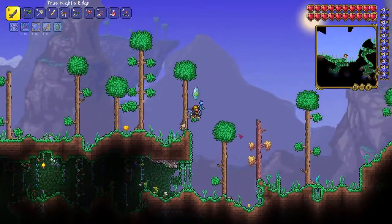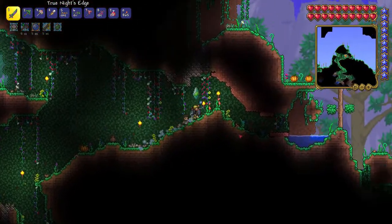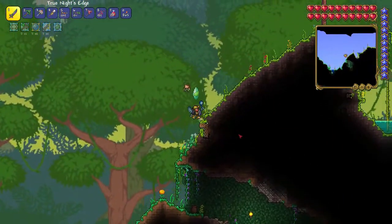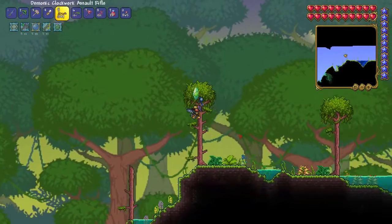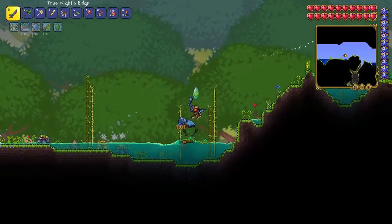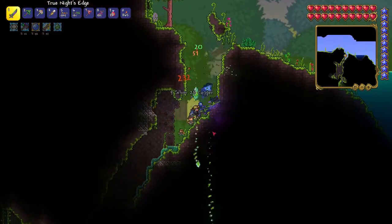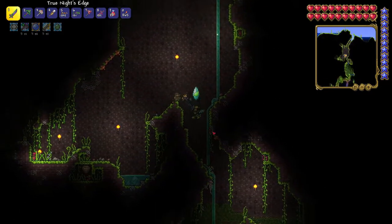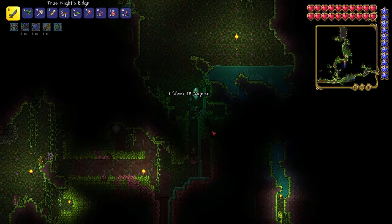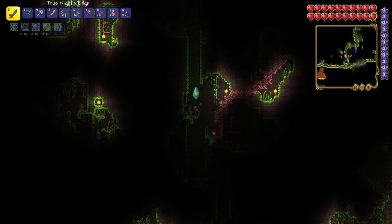In the jungle there are hopefully some Plantera bulbs we can find fairly easily. We should continue going - we're not in the jungle yet. One thing to note about Plantera is if we leave the jungle, specifically the underground jungle, Plantera will enrage - it will be more damaging and a lot quicker. So we'll want to make sure we stay in the underground jungle.